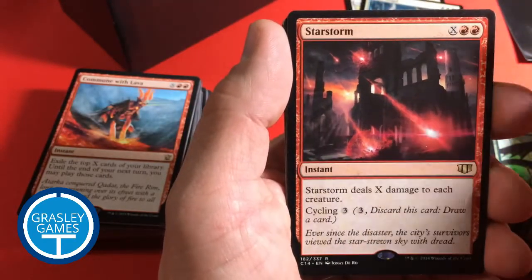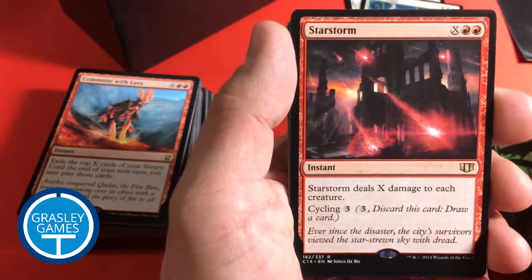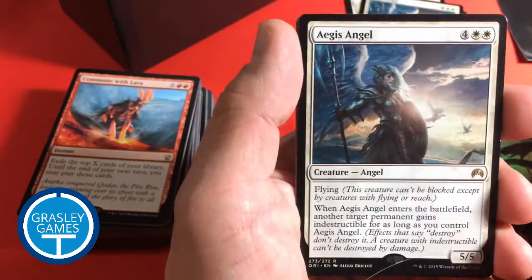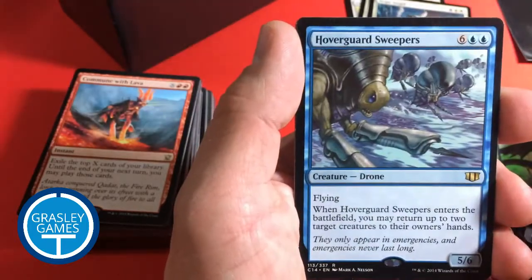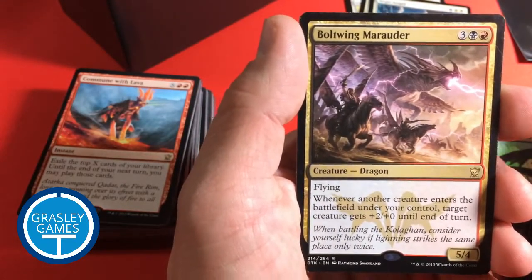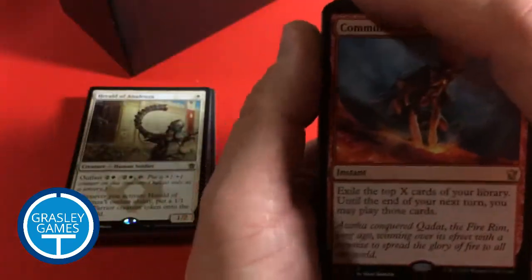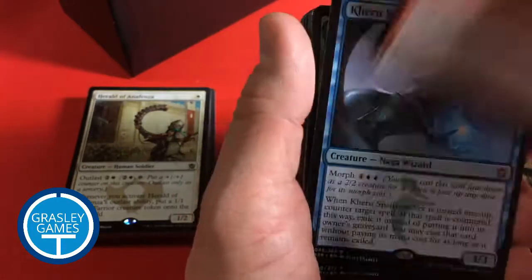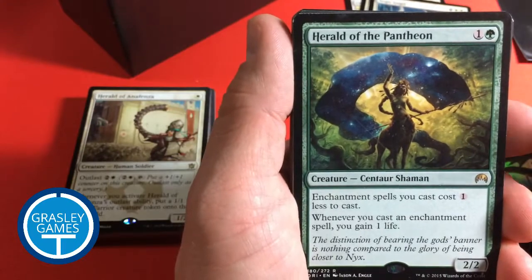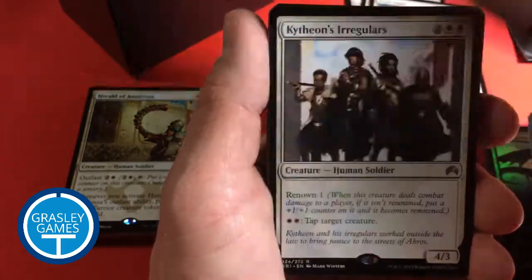Star Storm — that's like X damage to each creature. Wow. Spawn of Thraxes. Aegis Angel. Hoverguard Sweepers — those are from Commander decks, those last couple. Boltwing Marauder. Another Hoverguard Sweepers. Commune with Lava. Keru Spell Snatchers. Herald of the Pantheon. Outpost Siege — the sieges are pretty good, I think.